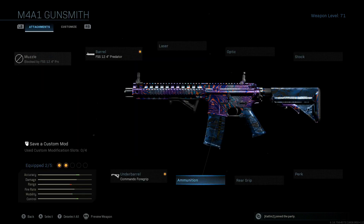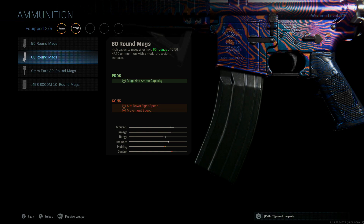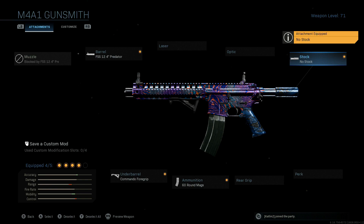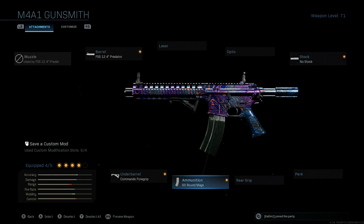The Commando forward grip gives us a bit of aiming stability and it helps shoot really flat with this barrel. I tried the vertical foregrips but noticed only a very minor increase in accuracy that wasn't really justifiable since most of our engagements we're going to be keeping up close and personal. Just having a little better ADS time is really what's going to help us the most. Now if you're all about ADS time you can leave the standard 30-round mag on if you want that sprint-to-fire speed.